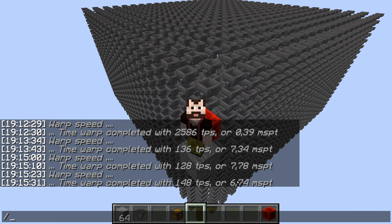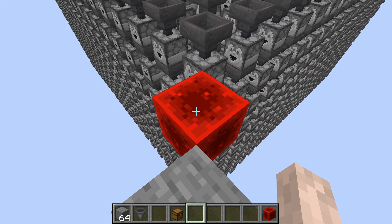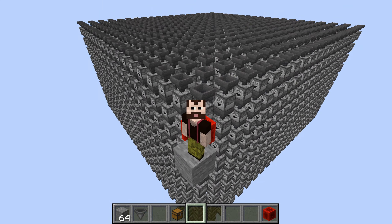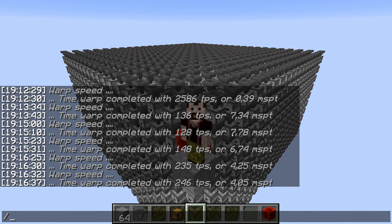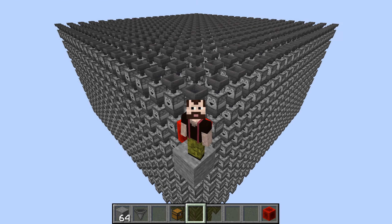As expected, since the hoppers have slightly less work to do, it costs a little less CPU — not much, but measurable. Let's try droppers: empty droppers with hoppers pointing down. This is what everybody would recommend for big hopper towers. And yes, it is significantly faster — not twice as fast, but this definitely saves server performance.